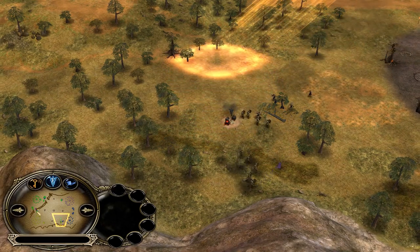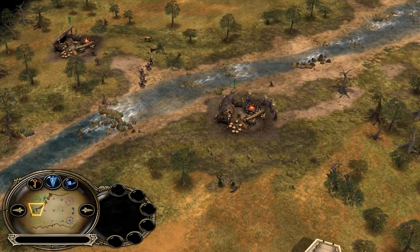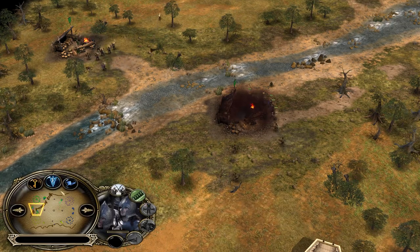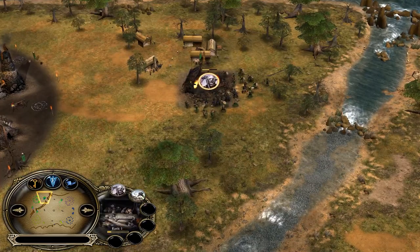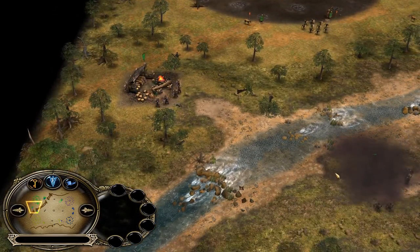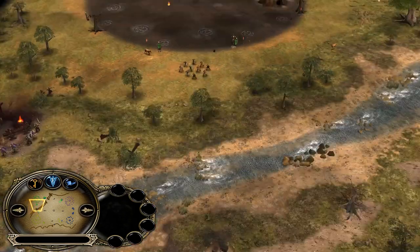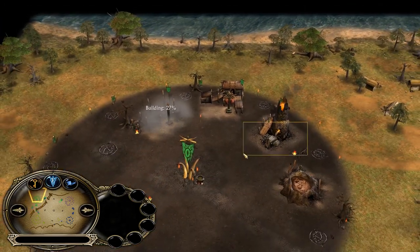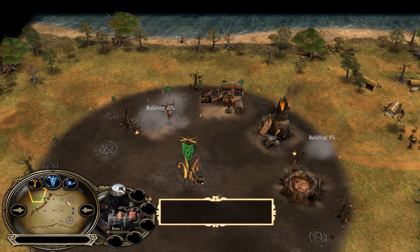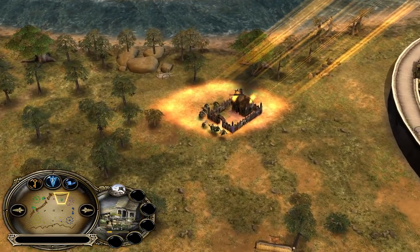Smart move from the purple Gondor player splitting those units and using the Shield Wall formation for a bit more tankiness. The uruks are taking care of this lumber mill, and these two soldiers are taking care of the other two lumber mills — every single one of those three will be destroyed. Luckily the Mordor player was able to get a bit more eco investment into the castle, which is going to keep him alive.